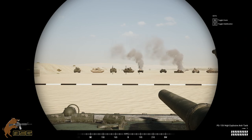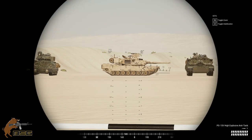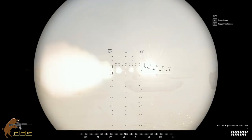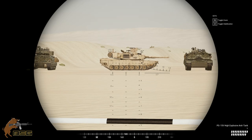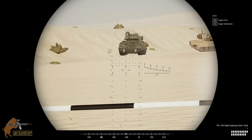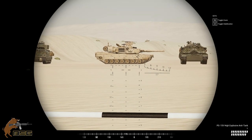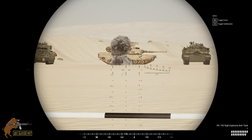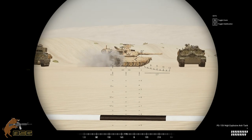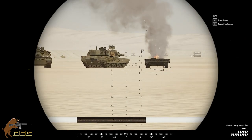We've got a PG-15V — high explosive anti-tank. Let's see how she takes it. Now keep in mind this is an offline testing server, so we all know the damage model is not the same. Don't be like 'oh my god he's not doing anything.' I'm hitting on the armored part. I think they did some damage. We all know this is for infantry.